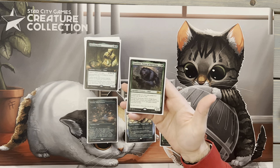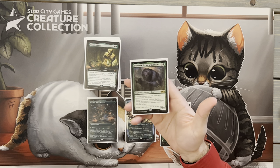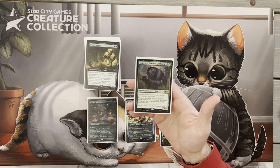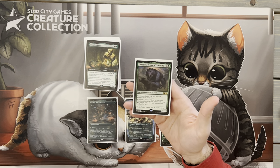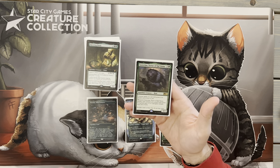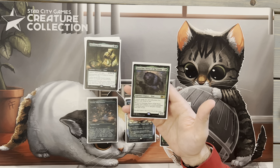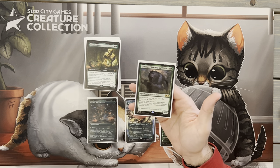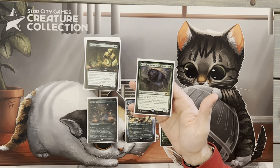Today we are playing Goreclaw, Terror of Qal Sisma for three and a green. We have a legendary creature — Bear. Creature spells you cast with power four or greater cost two less to cast. Whenever Goreclaw attacks, each creature you control with power four or greater gets plus one, plus one and trample. In the turn she's a 4/3.